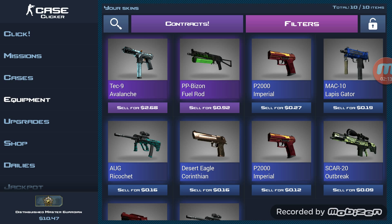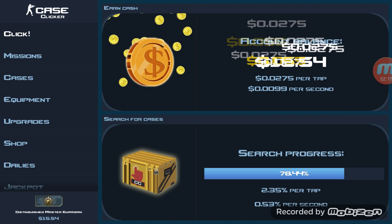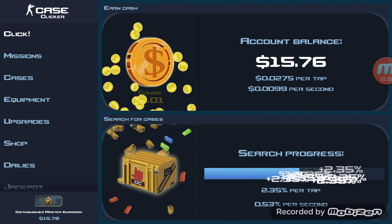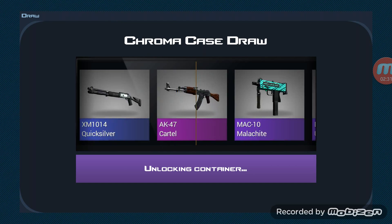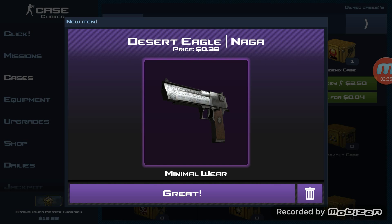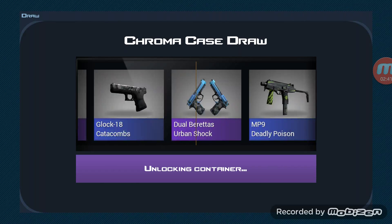Terrible — I did absolutely terrible in this video. I'll open small cases, so be ready. I've got six not-very-good cases here. Let's start off with the not-as-good ones to build up to the better ones — I've got the Desert Eagle, Naga, Chrome case.